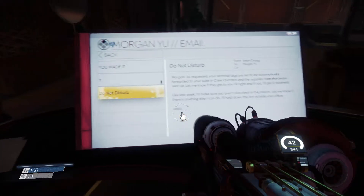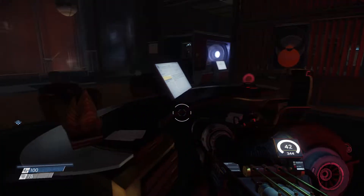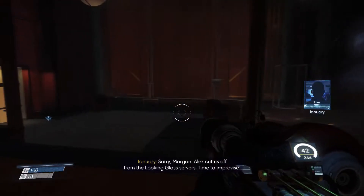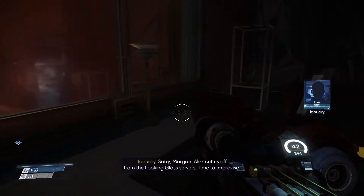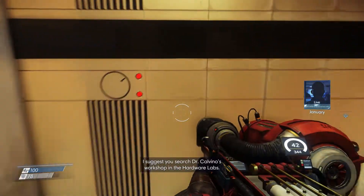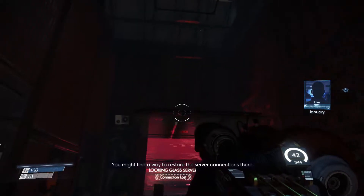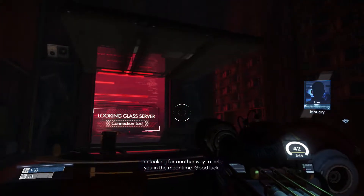If you say so, alright. So we gotta get to the trauma center. We gotta go and find the doctor. Alex cut us off from the Looking Glass servers — time to improvise. I suggest you search Dr. Calvino's workshop in the hardware labs. He invented the Looking Glass technology. You might find a way to restore the server connections there. I'm looking for another way to help you in the meantime. Good luck.